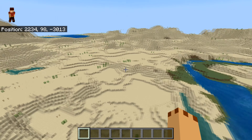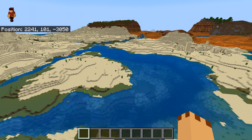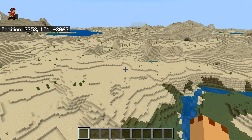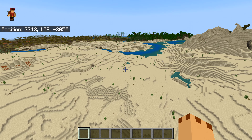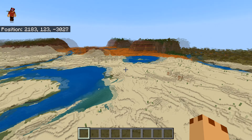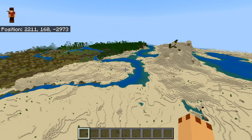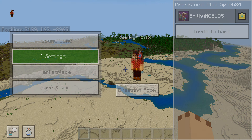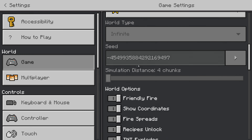My view is: create a world and check whether there is desert and mesa nearby. Once you've got that world, you're pretty well set up for both versions. This world has got a beautiful jungle, mesa, and desert — quite a lot really. There is the seed, guys, there is the seed.